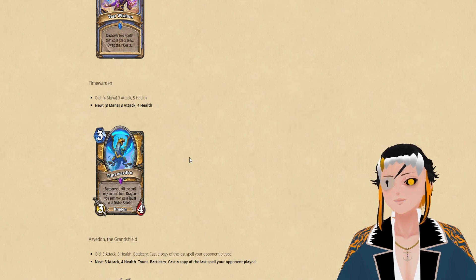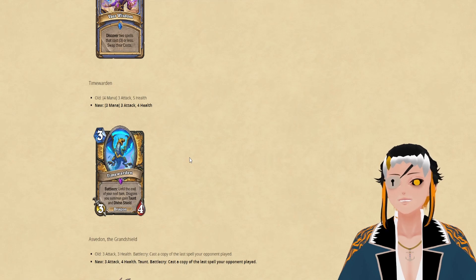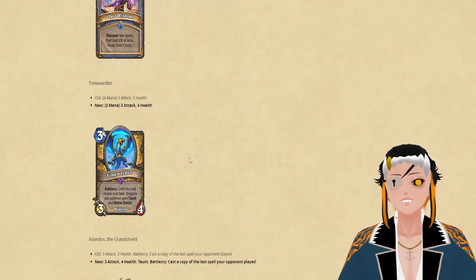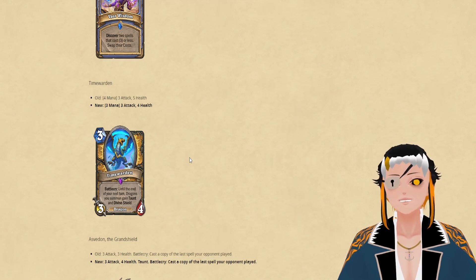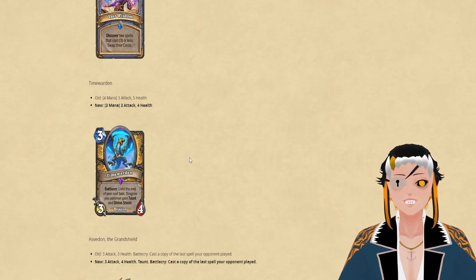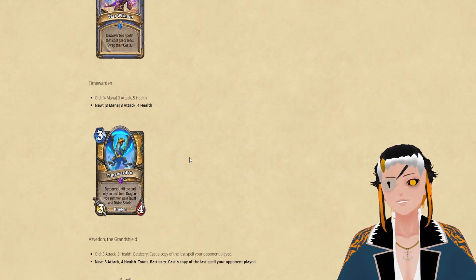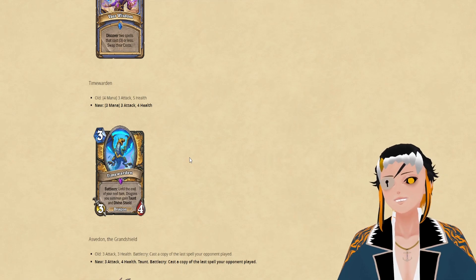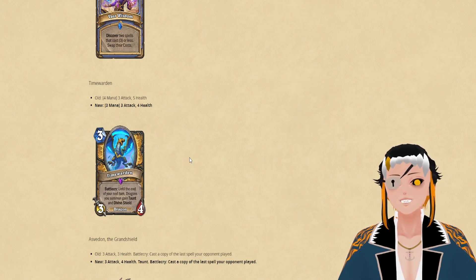The next card being changed is Time Warden to be 3 mana, which puts it in line with the previous change for Casino Mage. I think this is probably done to be a bit consistent between different classes, and Dragon Paladin was already a pretty consistent deck from what I tested. I even made a weird presser version which was kind of funny, and this change would have just made the deck even more playable than it already was.